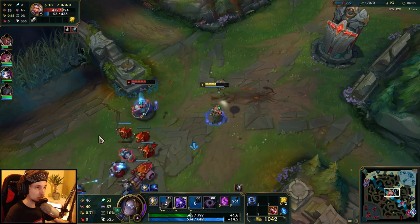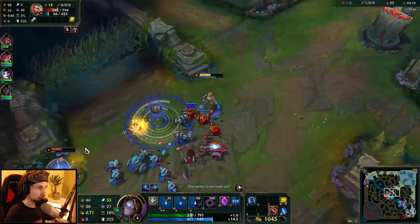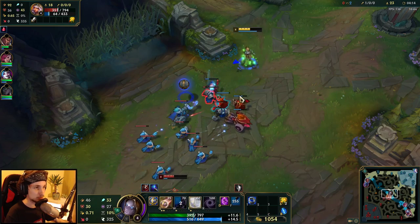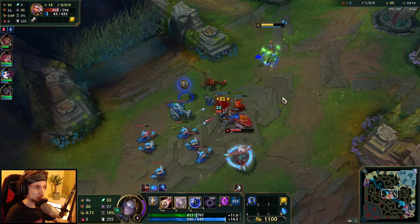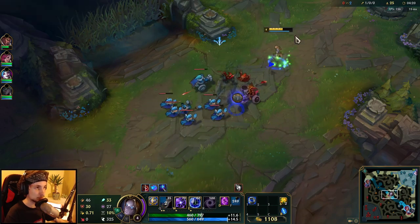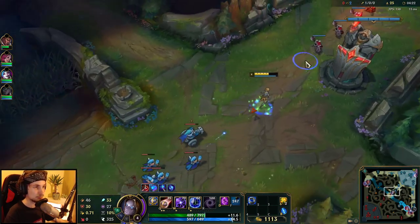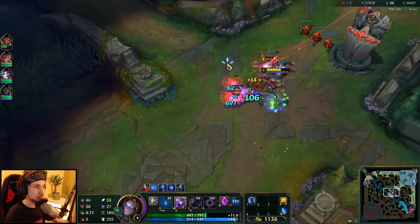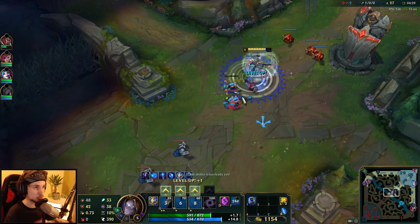I'm going to pop my shield here — I could poke her down. She has to flash out because otherwise I would take a really big chunk of her health bar. Yeah, Rod of Ages Orianna — I'll show you guys it's super easy to maintain pressure with this build.